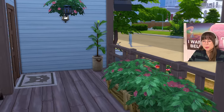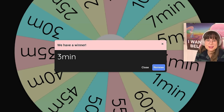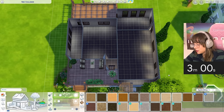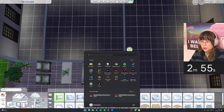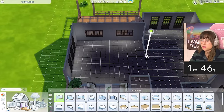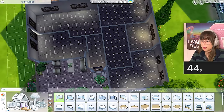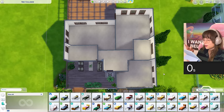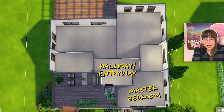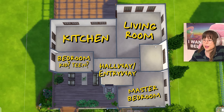Our next task is the layout of the house. Spin that wheel - three minutes! Are you kidding me? That's nothing, I have angered the gods. One, two, three, start! I'm gonna put a kitchen here, a bedroom something like this, living room here, this can be a bathroom. Timer's off - I think I did that pretty splendidly. Here's the master bedroom, hallway/entryway, kitchen, kids bedroom, teens bedroom, living room, and a bathroom.